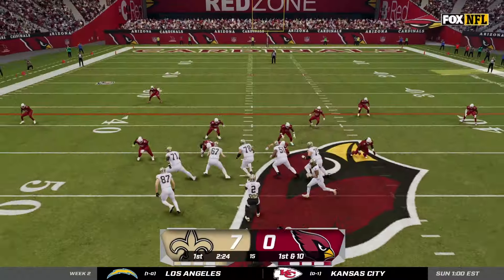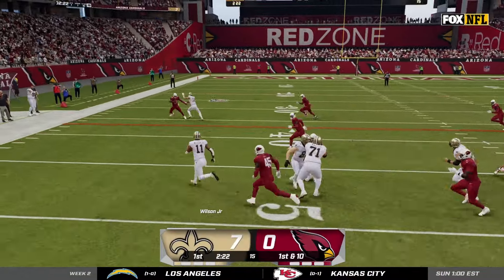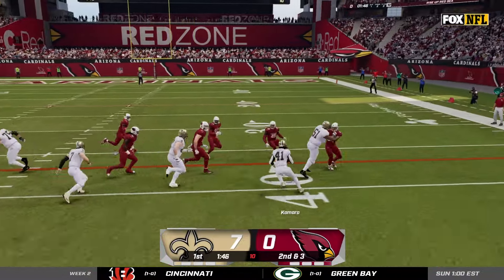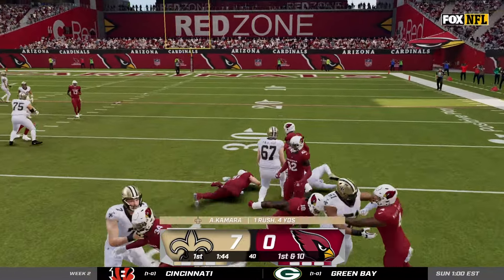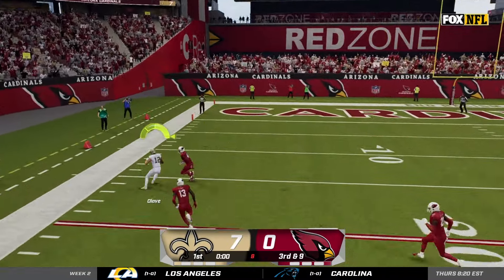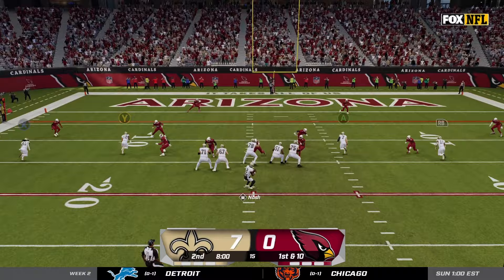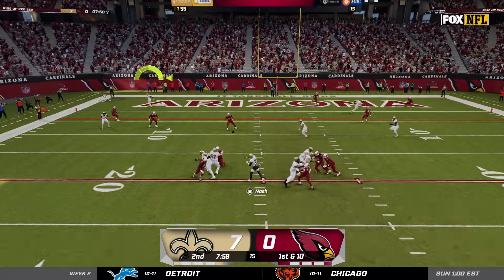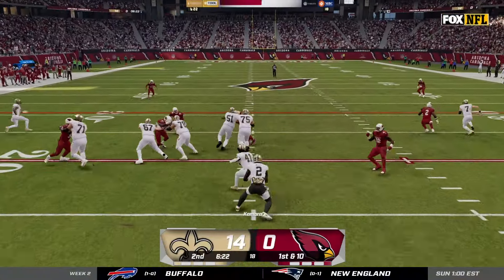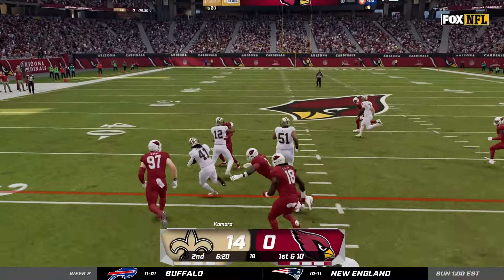We take an early lead against the Cardinals. We get the ball back as they didn't score, and we're able to give it to Cedric Wilson on a little touch pass — he picks up about a gain of 7. Then on second down we give it to AK, he gets the first down by falling forward. On third and nine we hit Chris Olave on a corner out to get inside the red zone, then hit him again on first and 10 to go up 14. Our defense got another stop — they've been balling so far this first half.